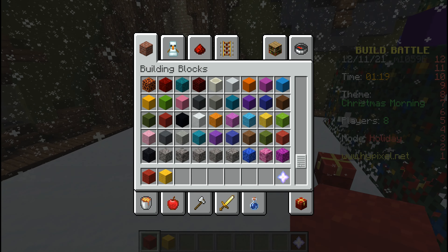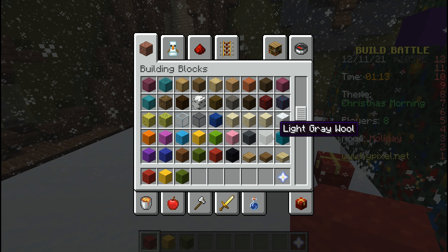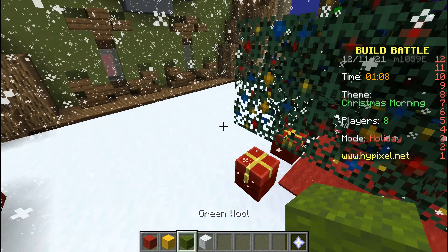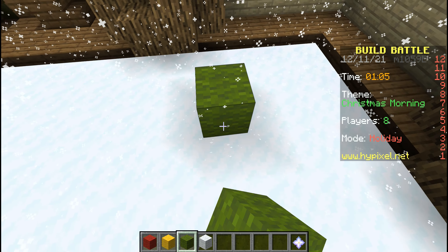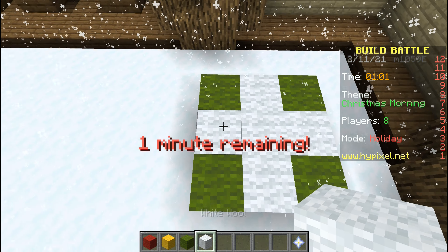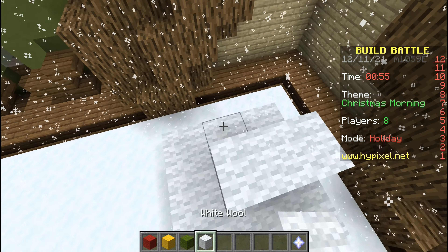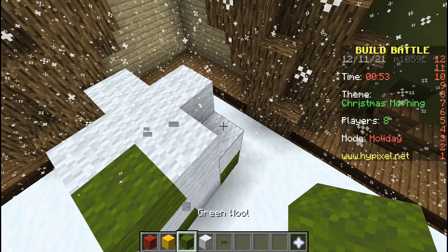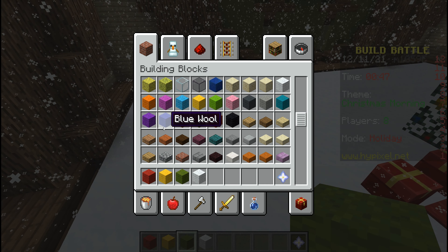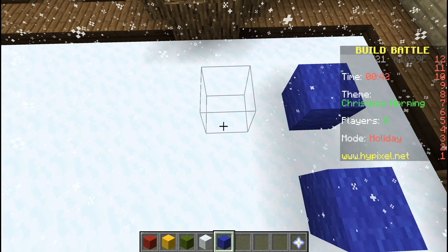I could do like red and yellow, or like a good color combination. I could do like green and white — that could work as a color combo. Or blue and white too, that would look really nice. Let's build the blue one over here.